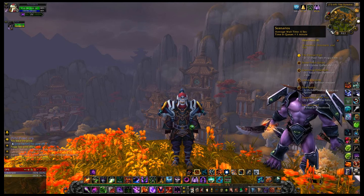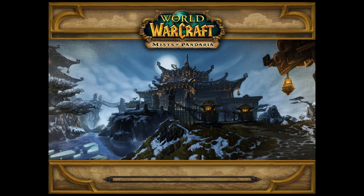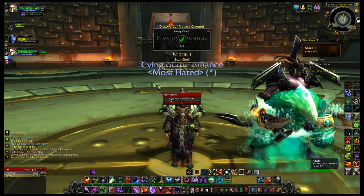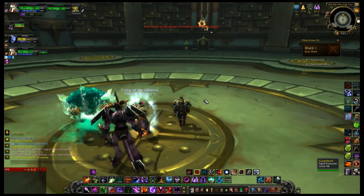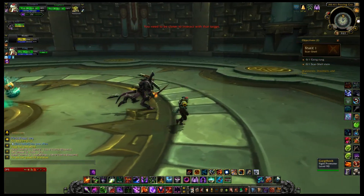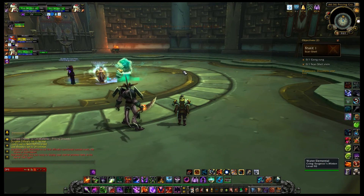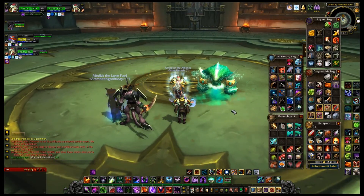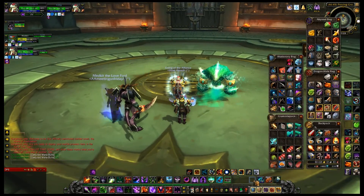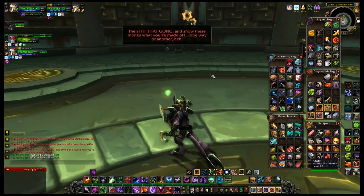The average wait time says six seconds — and there it is, right on cue. It looks like this one's at the White Tiger Monastery; I haven't actually run this one yet. We're starting with this goblin fella. We have a mage and a priest, so all cloth — which would be very bizarre for a dungeon, but this is a scenario and you don't need tanks or healers.